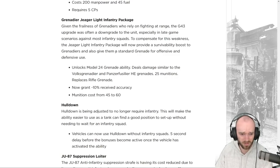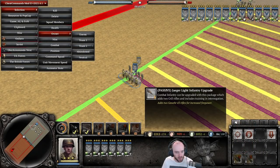The changes: unlocks a Model 24 close-range grenade replacing the rifle grenade, 25 munitions; now grants minus 10% to received accuracy, making Grenadiers more durable while closing distance; but the munitions cost goes up from 45 to 60 munitions. Testing the revised package against a single BAR Rifleman at close range.